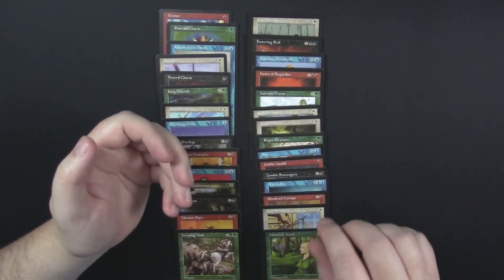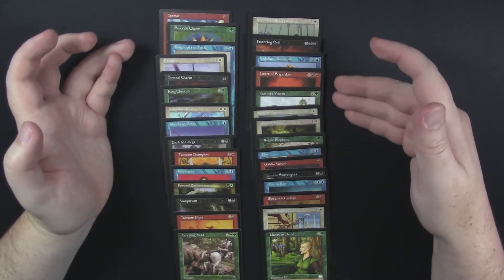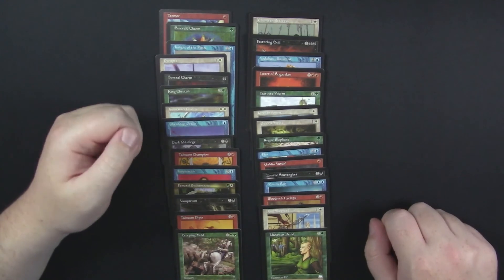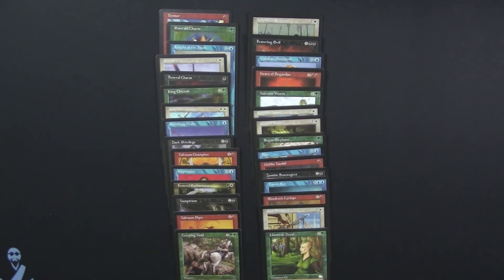I feel like Heart of Bogardan was probably our rare there. But again, I don't know. It might have been three uncommons, rare, and then all the commons. I'm not sure. Anyway, there you have it — a little quickie of Visions and Weatherlight. Thank you guys so much for watching. I hope you enjoyed it. I hope you enjoy the old art and all those things. Thank you so much, and as always, may your pulls ever be better.